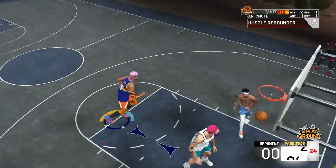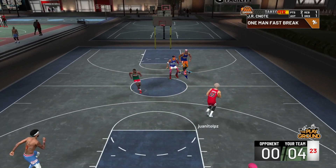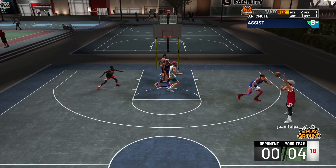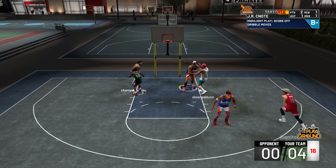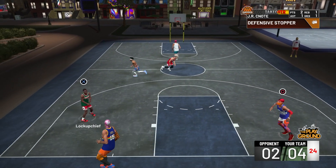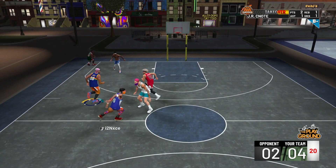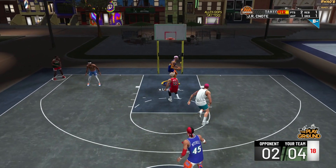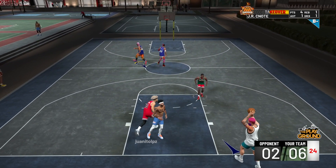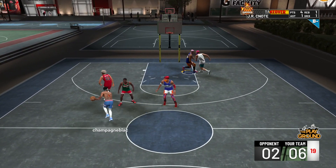NBA 2K19 didn't do a good job patching most of the builds that were just the meta. A great example is the pure stretch 4 — that thing was OD, it was crazy. Now the pure post scorer is pretty much the same exact way. If you encounter a good player with a pure post score, you probably got a couple holes in your wall, holes in your desk, and your controller buttons scattered all over the floor.